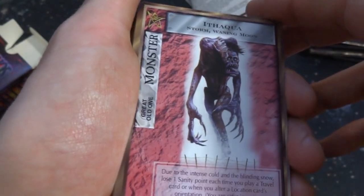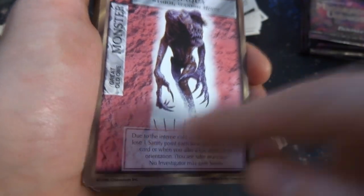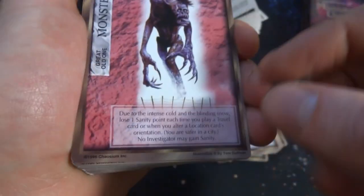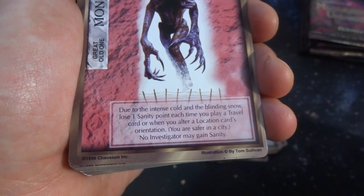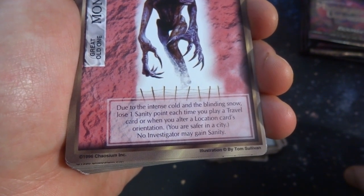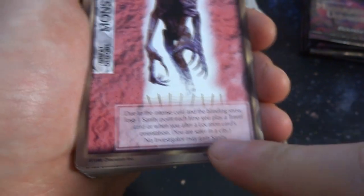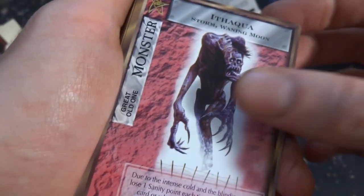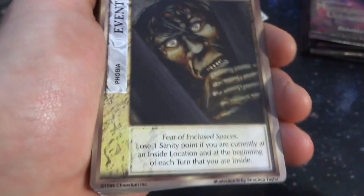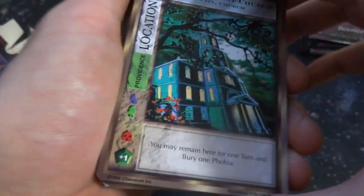Due to the icy cold and the binding snow, you lose one sanity point each time you play a travel card and when you alter location cards' orientation. You are safer in a city. No investigator may gain sanity. By Tom Sullivan — creepy looking art, looks like a broken back. Got Claustrophobia stuck in some sort of cage right there, by Stephen Taylor — it's an event, it's a phobia. This is cool, really like the art on this. A lot of fun.